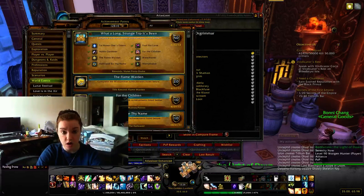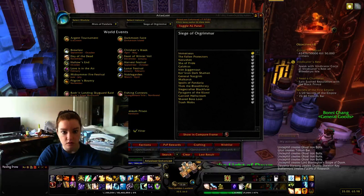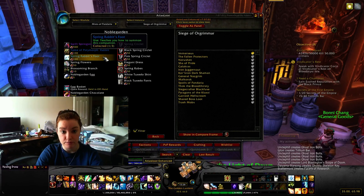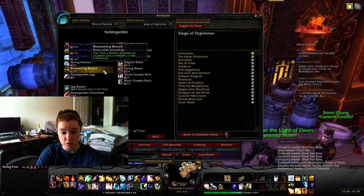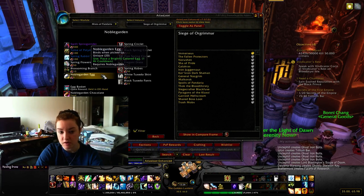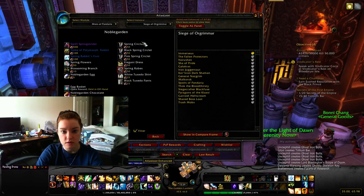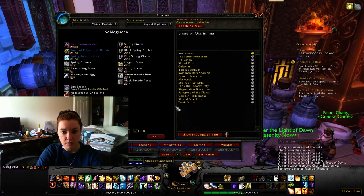There is no dungeon for this one, which is really nice. In terms of items you can buy: the mount is 500 chocolates, there is a Tome of Polymorph for mages at 100 chocolates, the spring rabbit's foot pet is 100 chocolates, the spring flowers for putting ears on people are 50, and the blossoming branch you can buy for 10 if you don't want to do the quest. The quest doesn't take very long - you just need to collect eggs for fragments. You can also get the pink and spring circlet now. But that's pretty much it for Noble Garden.